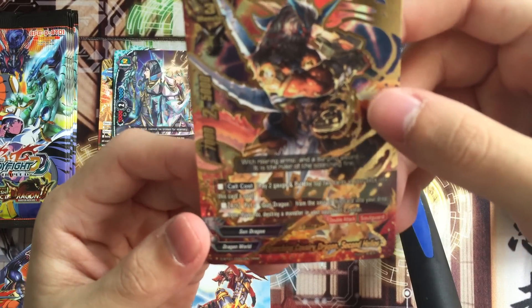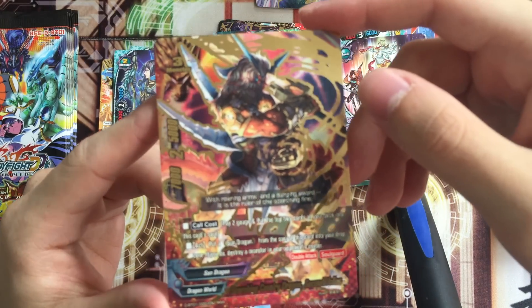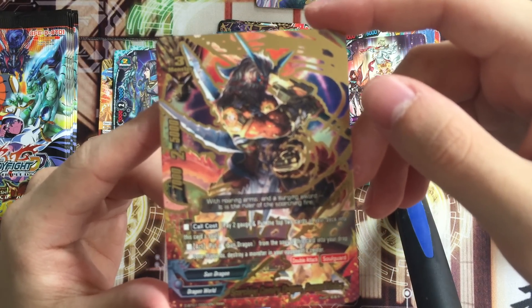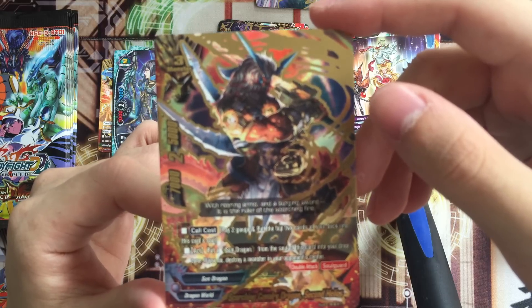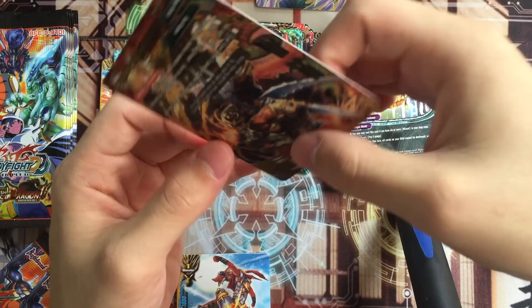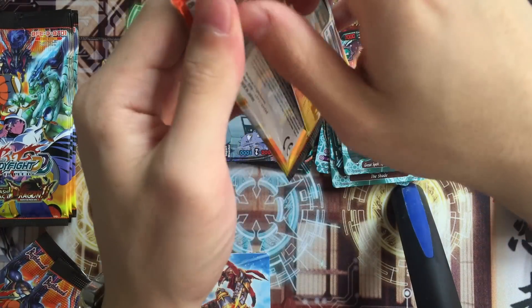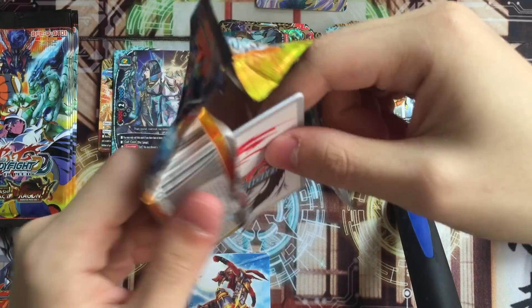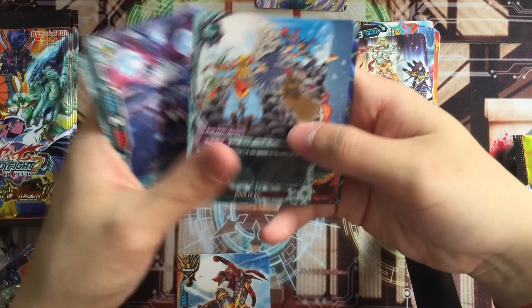Scorching Cavalry Dragons - also for a Sun Dragon deck. Knight, size 3. Pay 2 gauge and put the top 2 cards of the deck into the card's soul. Put a Sun Dragon from the soul with a card into the drop zone - if you do, destroy a monster in your opponent's center. Sun Dragons basically focus more on open centers. There's basic Sun Dragon for you.